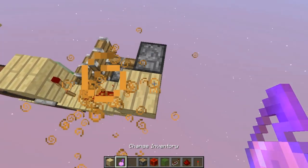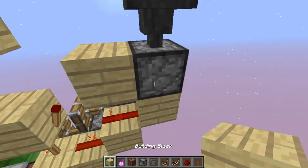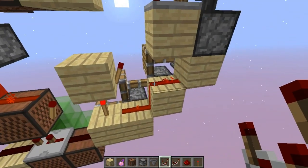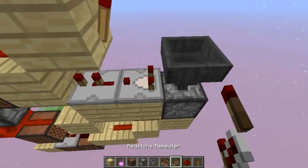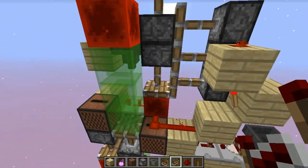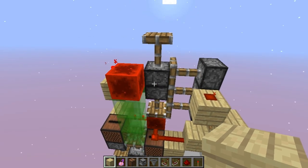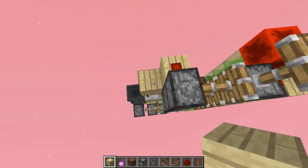Now, continuing on, we're going to put a dropper over here, and a dropper and a hopper — so it's a monostable circuit — and it's going to be powered when this torch is given a small pulse. Over here we're going to put a repeater on three ticks, and inside of the dropper we're going to put any item, and it's going to actually reset the system. As you can see, when you update it, it's going to reset it by itself, just like that.